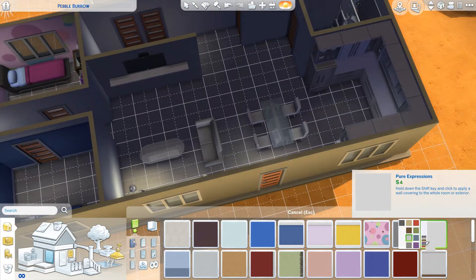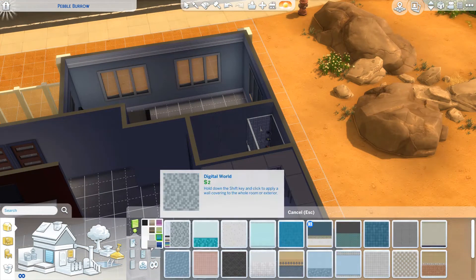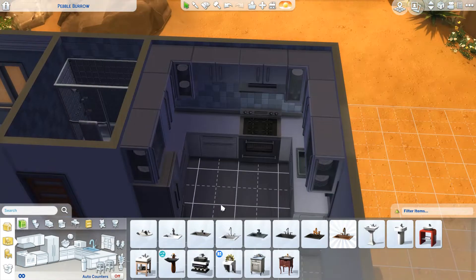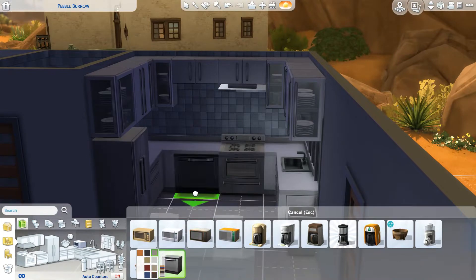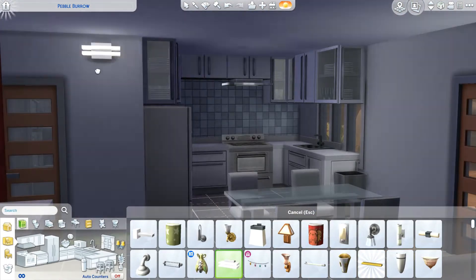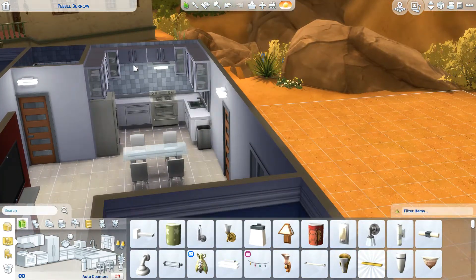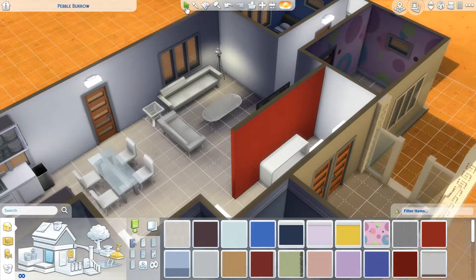The kitchen is just kind of small — nothing too big. I kind of thought of this as a little vacation home, so you don't need a huge kitchen because most of the time when you're on vacation, people just get takeout. Besides the kids rooms, which are very colorful, the rest of the house is just very white and crisp looking. So I'm throwing in the windows, and of course this build was done before you could center windows.